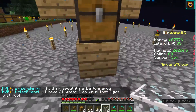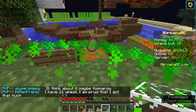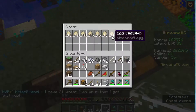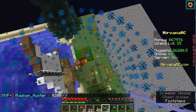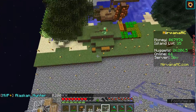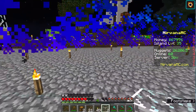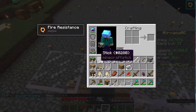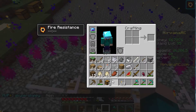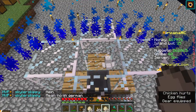We have everything ready — the chest is set up. Let's get some of the eggs right here from the donation shop. He was going to kill me, but as long as he doesn't see me I'll be fine. Let's go right here, put some of the eggs down, and break them to see if we get lucky.